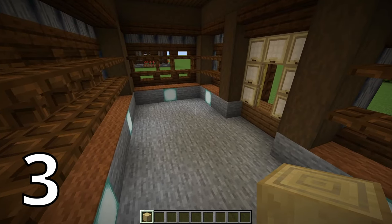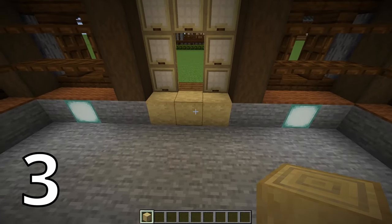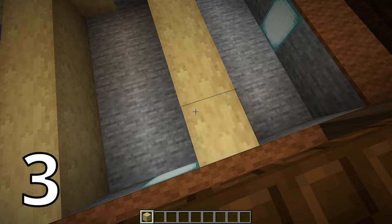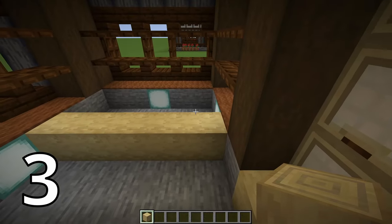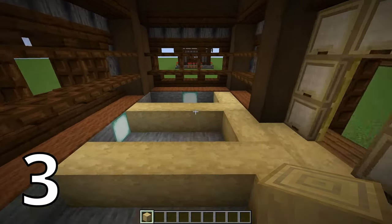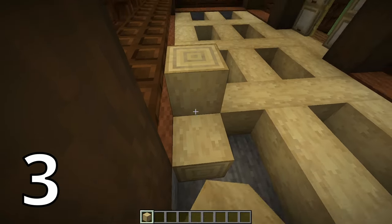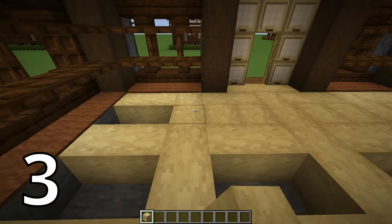Option number three, our birch floor: just in front of the door, place three stripped birch logs lying on their side. Then right in line with the door, place five, then skip two blocks and place another five, and on the other side skip two blocks and place another five. Then look in the other direction and place a long line all the way down, skip a block and do another line, then skip a block and do another line. To fill in every other spot, look toward the front of the building and place them all in this direction.